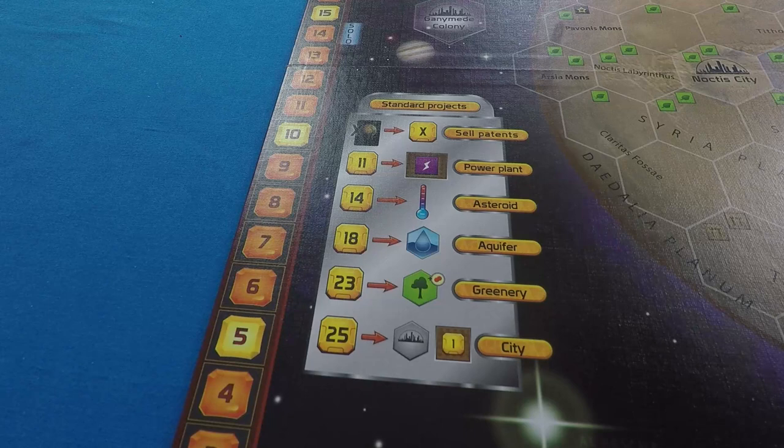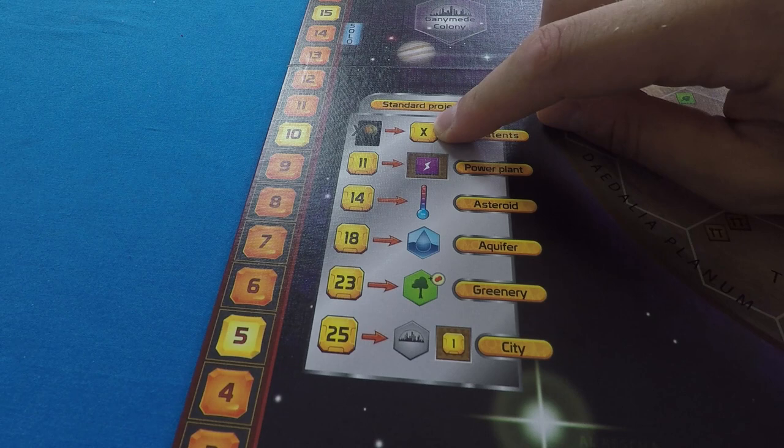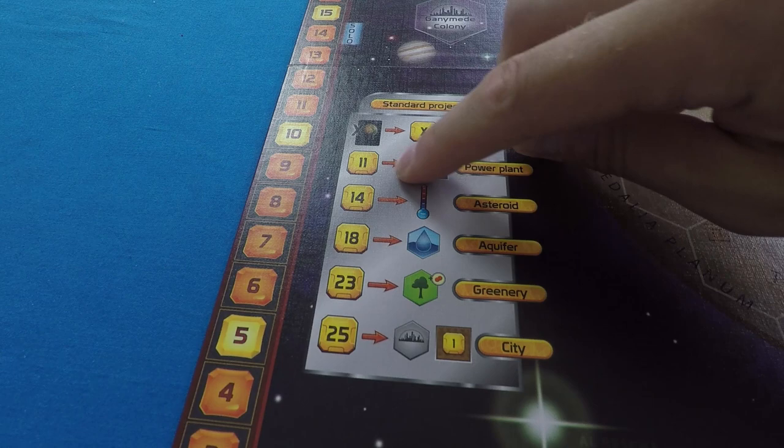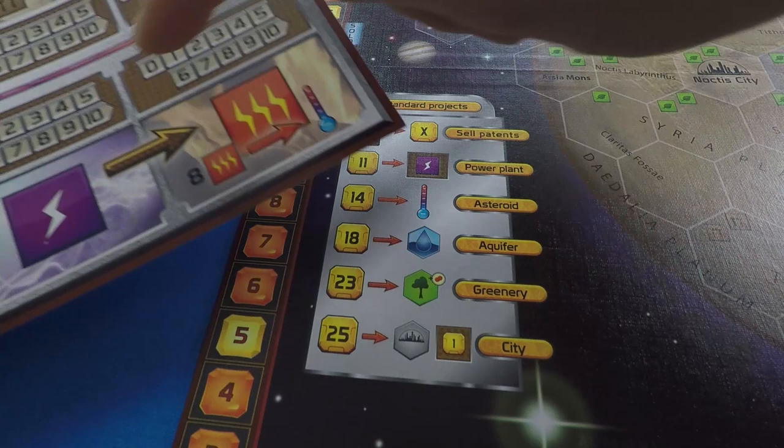For example, you can sell cards from your hand for one money each — X cards for X money as one action. But because cards cost three each, this is a really inefficient way of making money, so you really only want to do it in a pinch. You can also spend 11 to build a power plant.